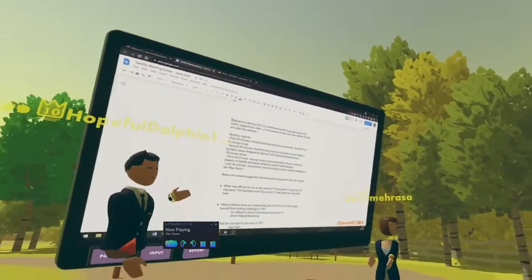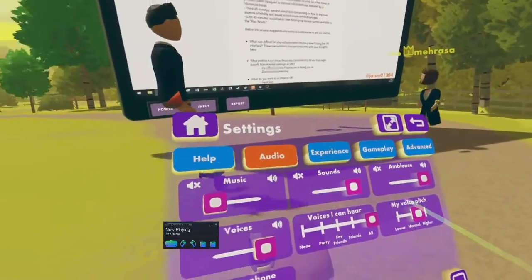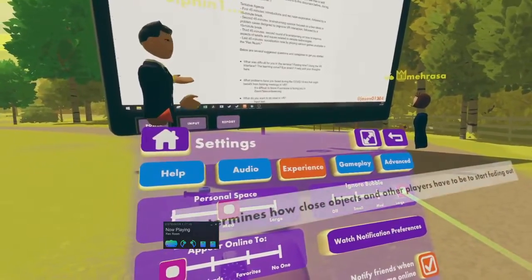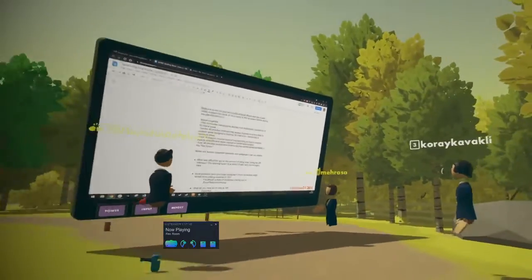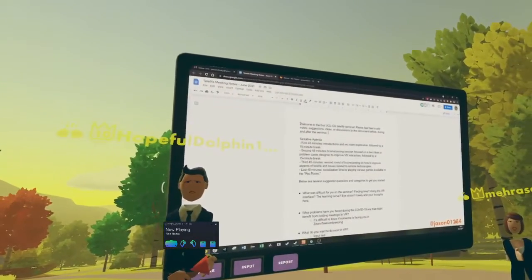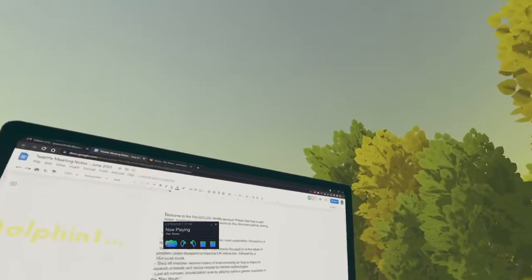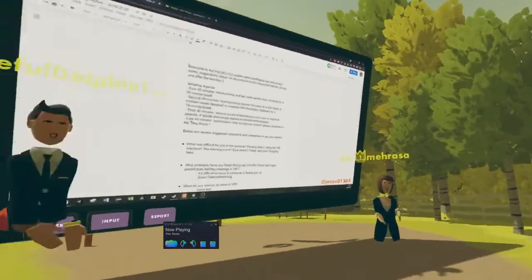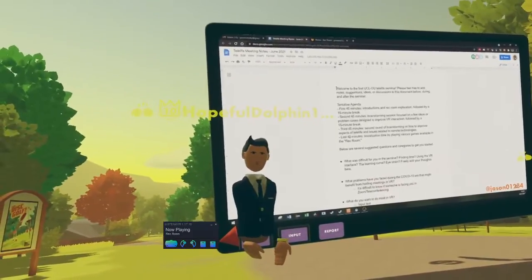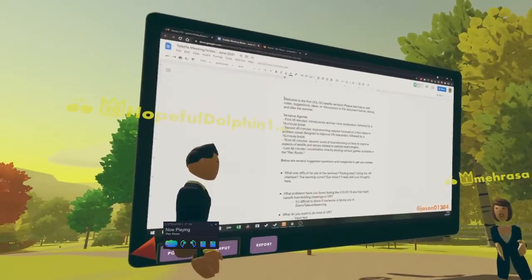Koray, we were talking about the agenda. I think we mostly covered the first item. There's more to say — we did introductions and were searching for things to do in Rec Room. Should we proceed with the next item, or ask a few more questions about each person's research to trigger more conversations? Yeah, let's go around and talk about one of our more interesting or VR-related projects.